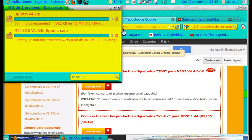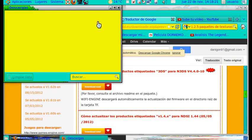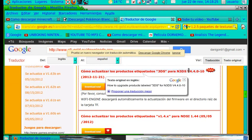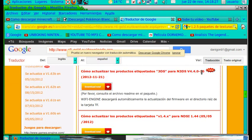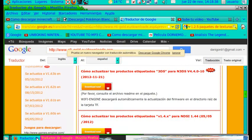Cuando se haya descargado, lo metéis. Lo primero es meter esto: la versión 4.4S. Y con una Nintendo normal la actualizáis, o con una 3DS, lo mismo da.